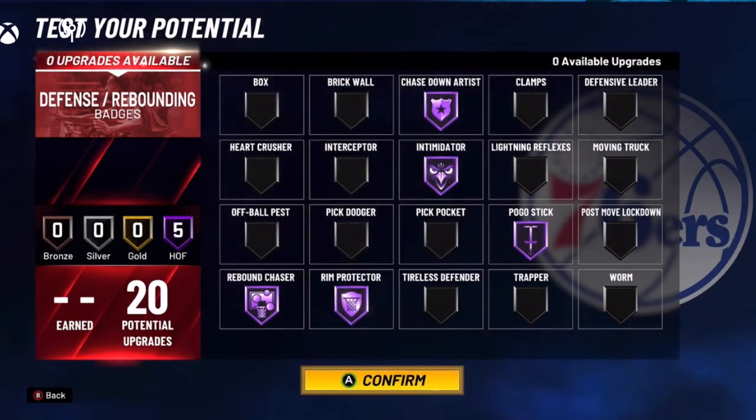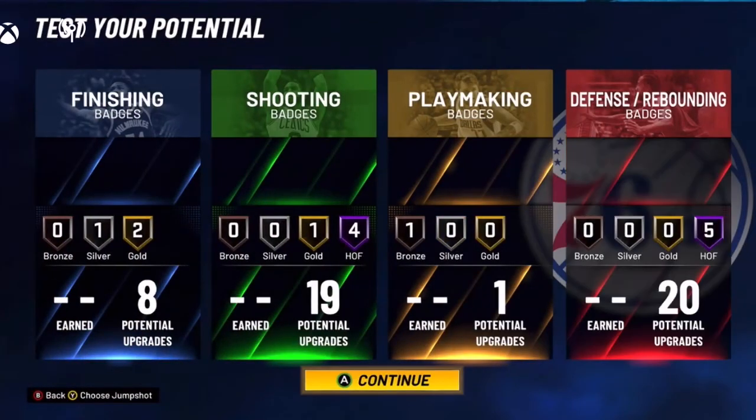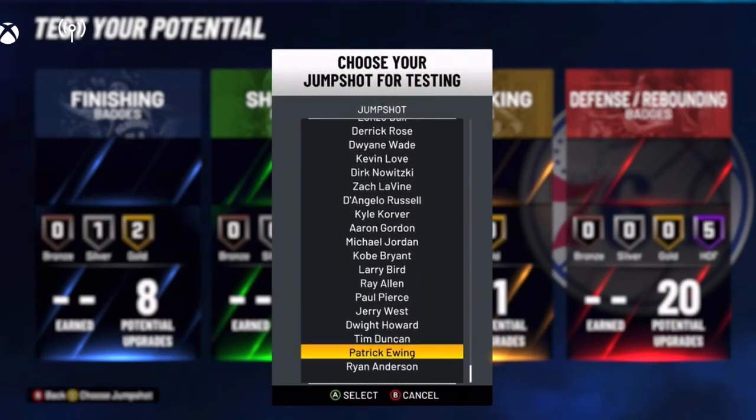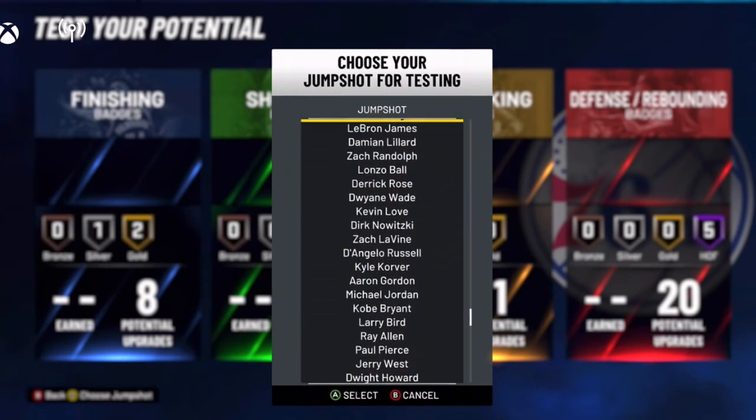Jump shot is not on here — I use that Dante XM, you know. If you're not using it, link is in the description. Best build for the best big man jump shot — go ahead and click on that right now if y'all want to see that.